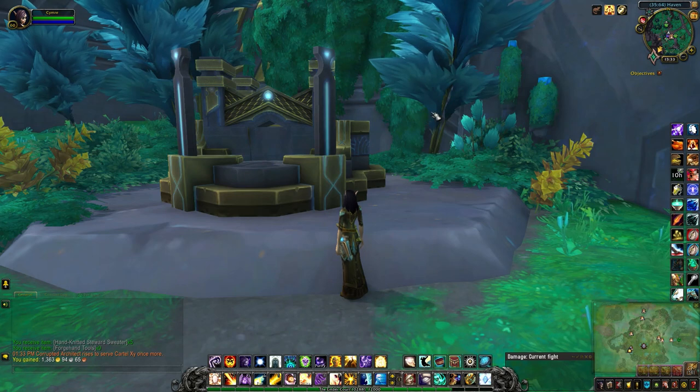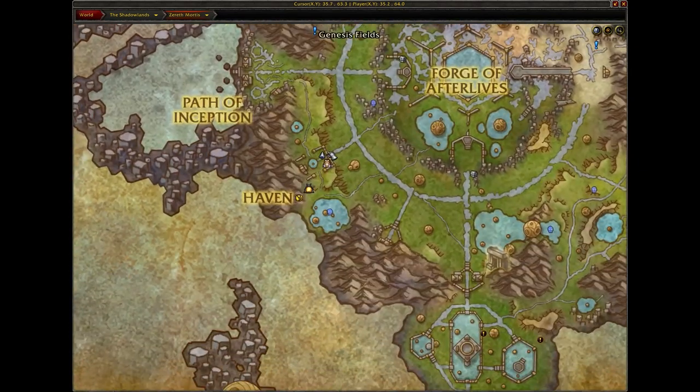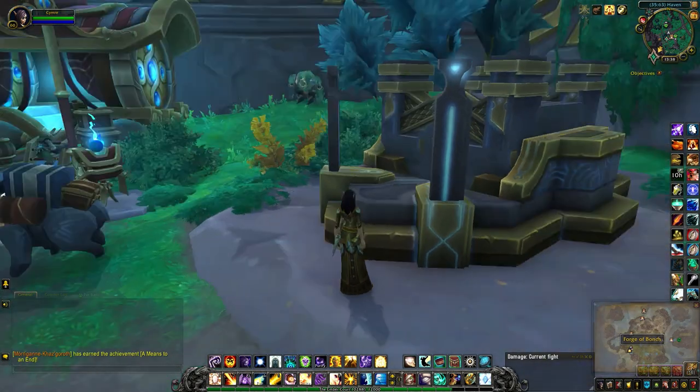By the way, you don't have to go all the way back to Maldraxxus to change your Soulbind if you need to. You can do it right here in Haven — it's right here on the map, right next to the innkeeper.